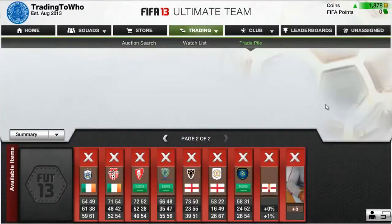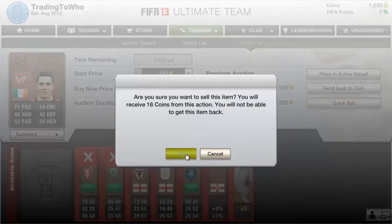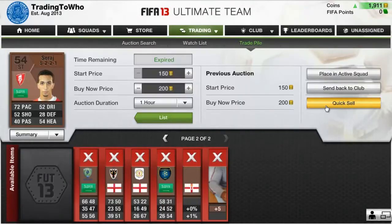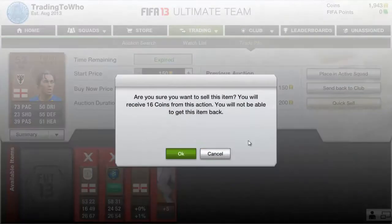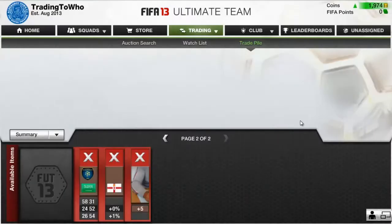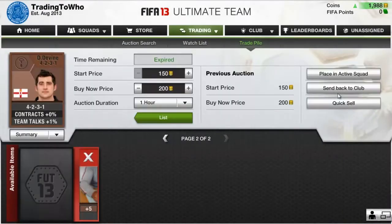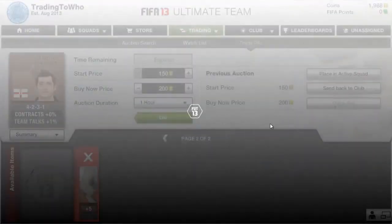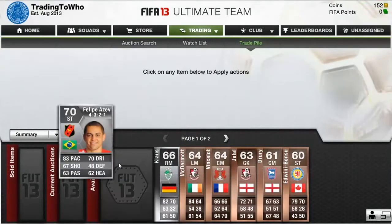So as I said, Team of the Season Pix is what we're going to be trading to. Here you guys can see I'm just discarding all the players which I listed up overnight from my starter pack. I was a bit disappointed because not many of them sold, and when I came back the next day I only had about 1.6k. After discarding all of the players I got about 2k. That's alright but I was hoping for better — my starter pack was not the best, I got a few really rubbish players.